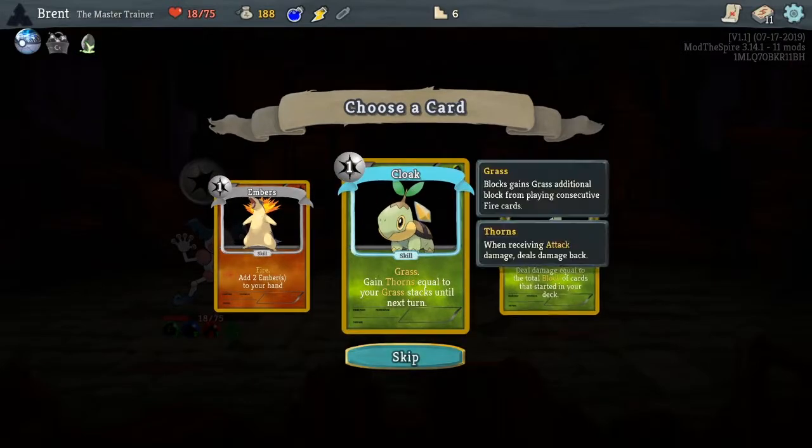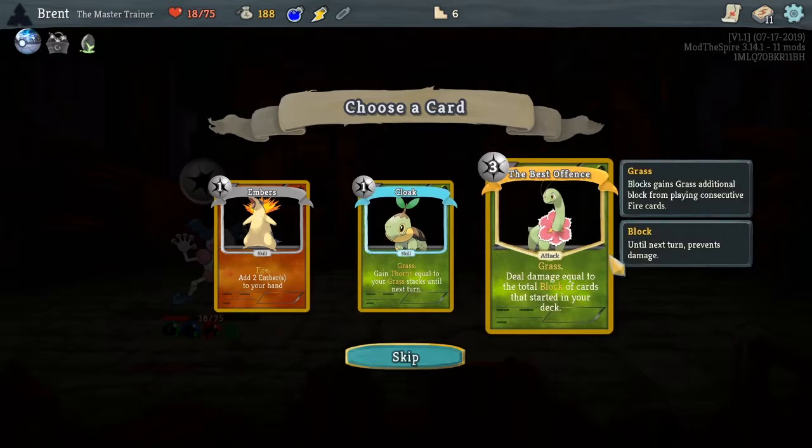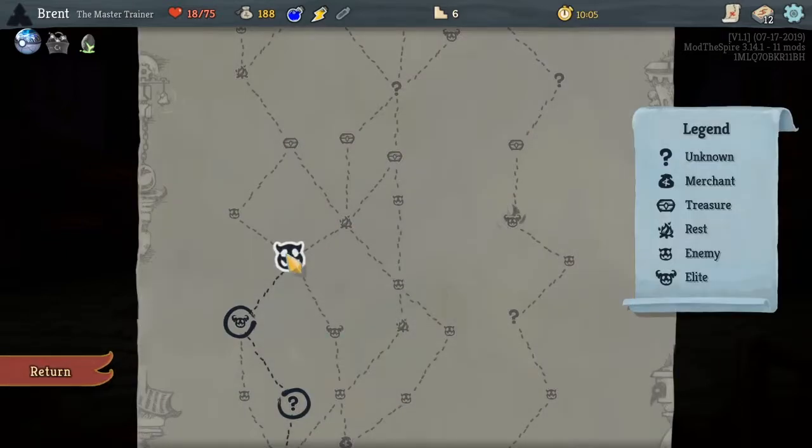Cloak — gain thorns equal to your grass stacks until next turn. Best offense — deal damage equal to the total block of cards that started in your deck. We're definitely leaning towards a defensive deck so we'll go that way.